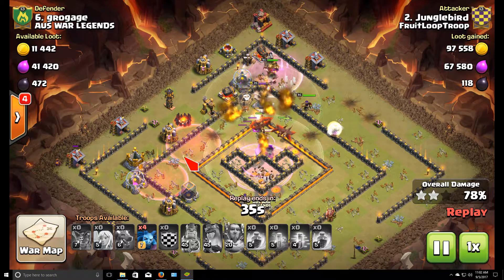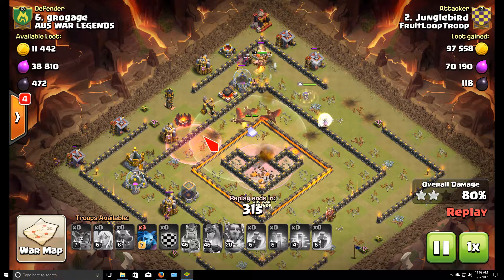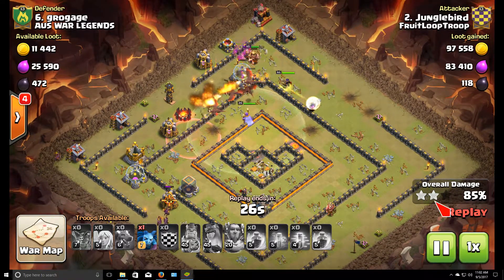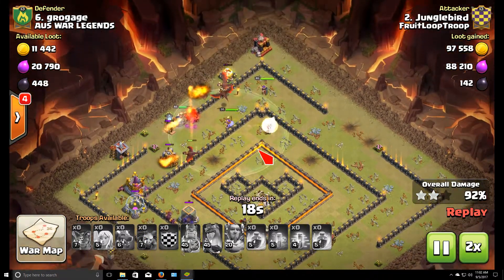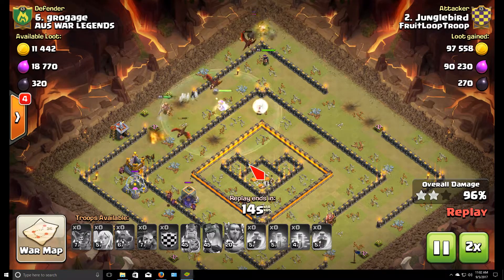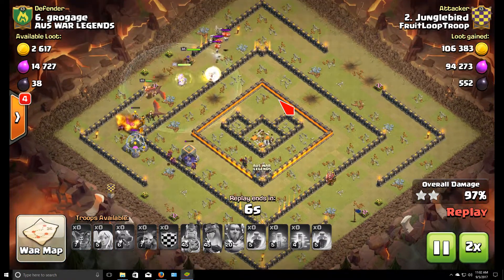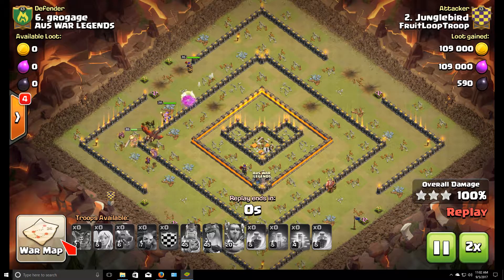Taking out defenses on the left, the queen walk is still alive — she's basically serving as cleanup at this point. There are still four or five dragons up and it's just cleanup from here on out. Fortunately the plan worked out well. I got super close on time but got the three-star. Thank you Divine for the awesome scout.